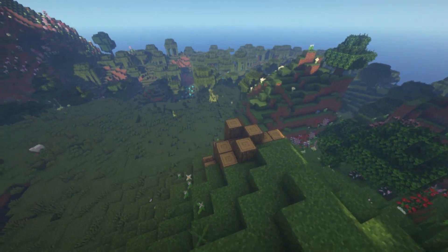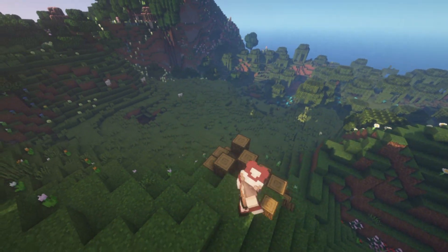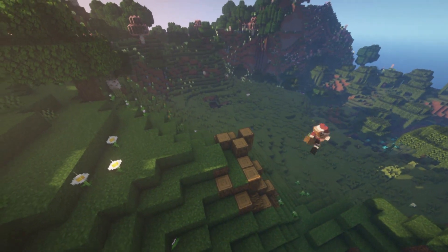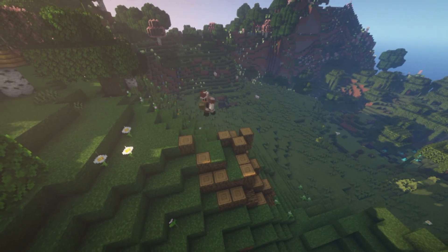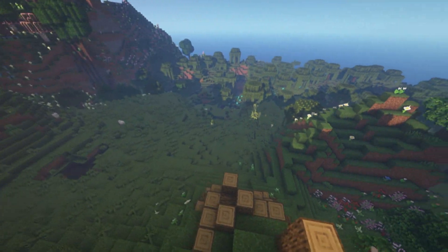It doesn't have to be perfect because imperfect is nice looking. So just go around and make a circle-like shape, and then start building up with your logs.